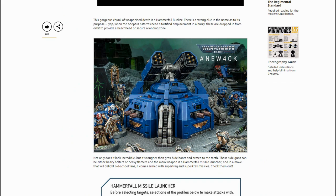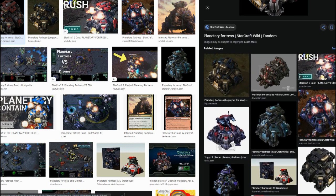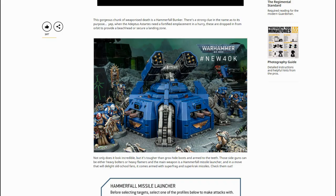First things first, this is the planetary fortress from StarCraft 2, is it not? Well, it looks a damn lot like it. It's one of those ironic things — StarCraft started off as a licensed version of a Warhammer 40,000 game, Games Workshop decided not to follow through with it, Blizzard made their own thing, and now Games Workshop is trying to emulate Blizzard. It's just what it looks like to me. Some of those Primaris units look like they're straight out of StarCraft, especially the Jumpy Boys.